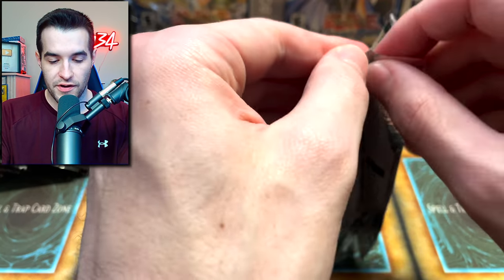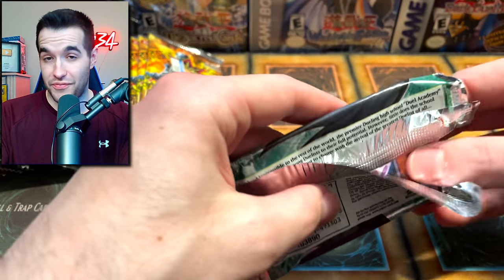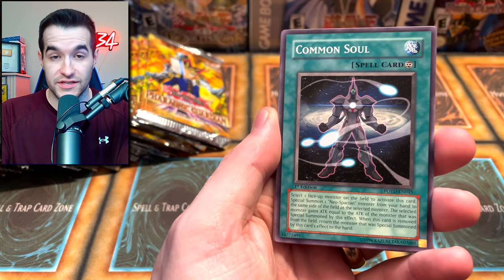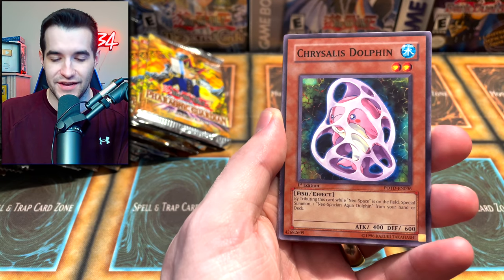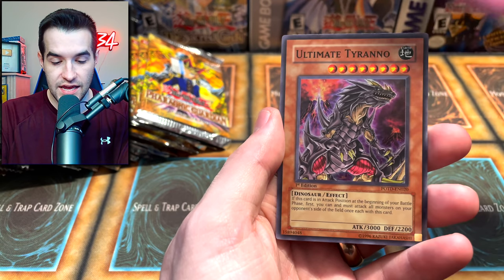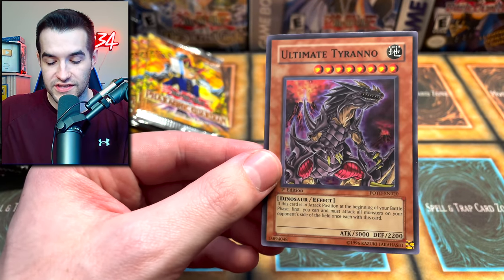Let's do a Power of the Duelist first edition pack - it's a little bent on the bottom, so I think this is a good one to open. Let's see if we can get that ultimate rare, the Dark Neos - there are so many good ones. We got a Sabersaurus, the Royal Writ of Taxation, Chrysalis Dolphin, and a Black Stego. Flying Saucer Muusik'i, Paths of Destiny, and the Ultimate Tyranno - the legend himself, super rare. You love to see it.